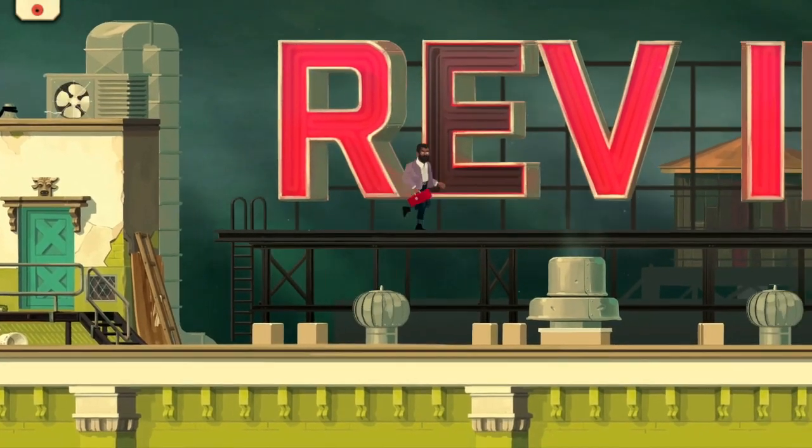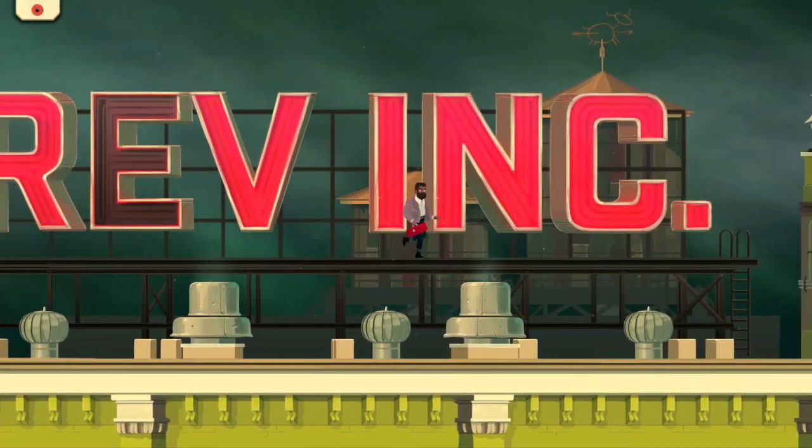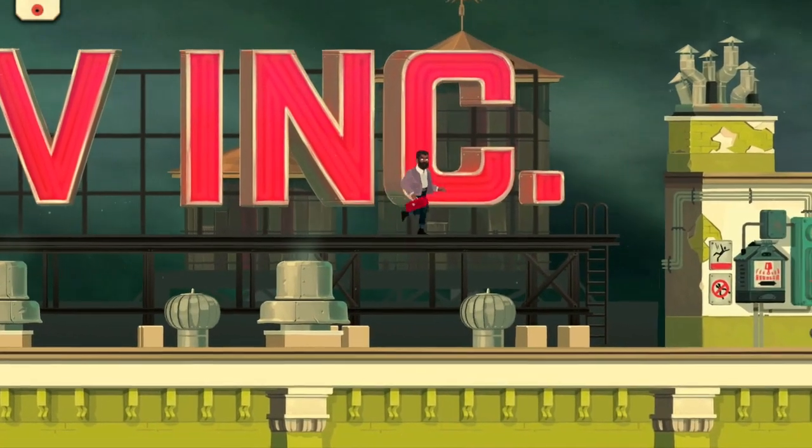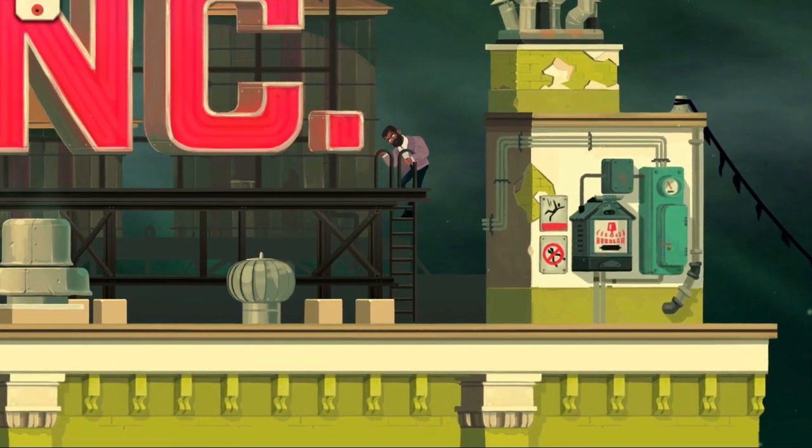That's The Low Road, a charming new point-and-click adventure game for the Switch with action, thrills, twists, and a whole lot of 1970s fashion. It's probably going to be the funniest game about industrial espionage you'll play this year.